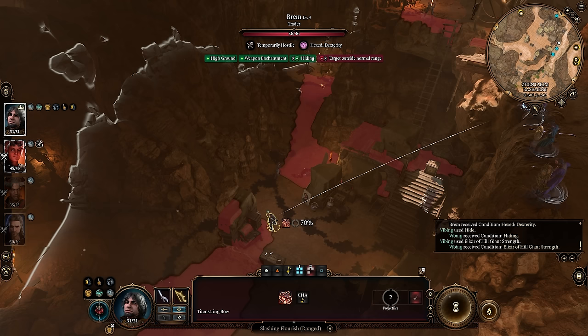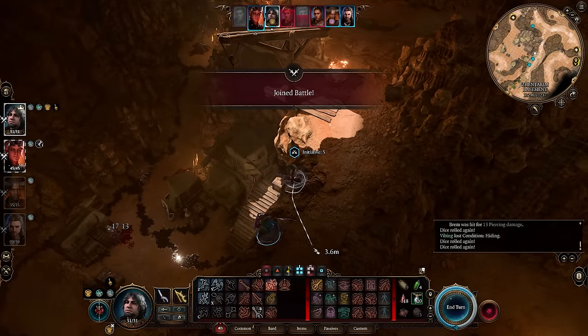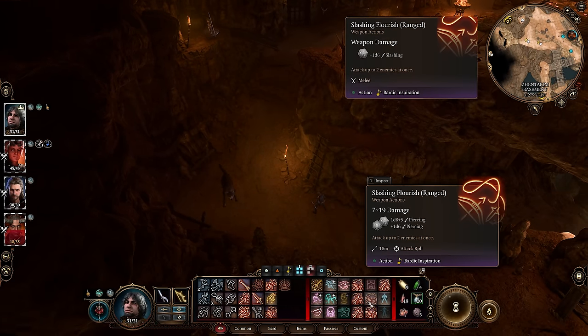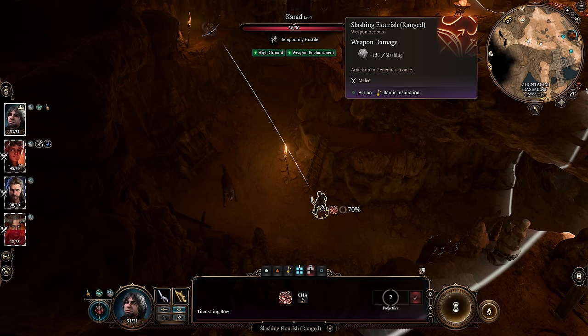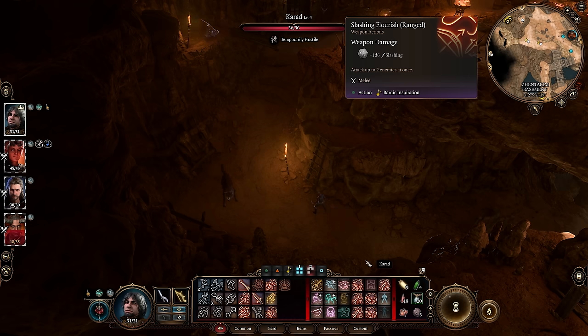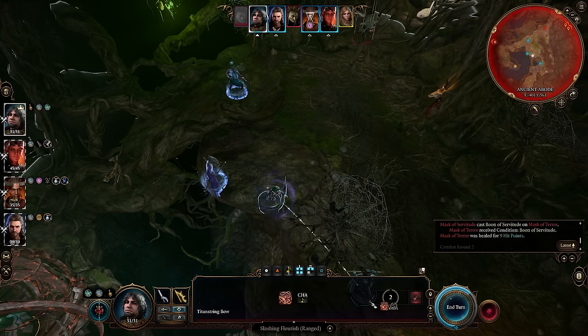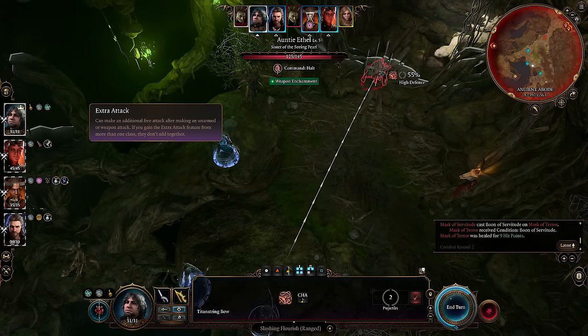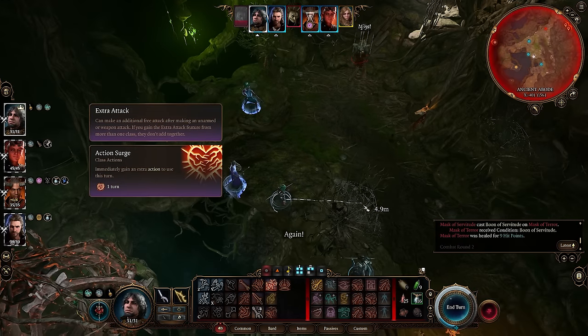You might not expect it, but with enough levels, a College of Swords bard is probably the best archery class in the game. The reason being their ranged slashing flourish, which is available at level 3. This ability lets you fire 2 arrows in 1 attack, dealing full damage with each hit and adding a bardic inspiration die to each arrow's damage. You can combine slashing flourish with extra attack from bard level 6 to fire 4 enhanced arrows per turn, and action surge from fighter level 2 to make it 8.